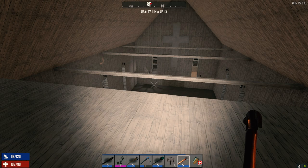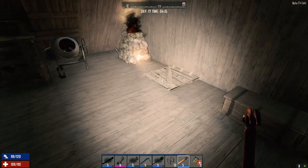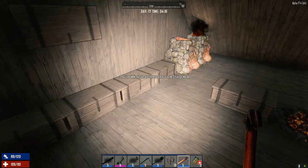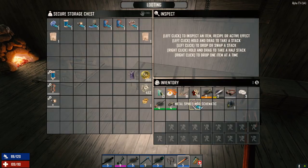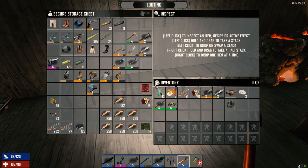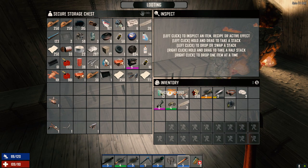Hey everybody, welcome back to another episode of my 30 Days to Die series. It is the morning of day 17, and I know I said we were gonna wait to go to Bob's Boars, but I think we're gonna go up there today. I was doing a little bit of work last night. Let's put this stuff away right now — weapon spikes mod we can't actually make yet. I want to grab the shotgun. I'm going to leave a whole bunch of stuff behind today. We're going to go shotgun all the way. Let me just put the bow in here for now.